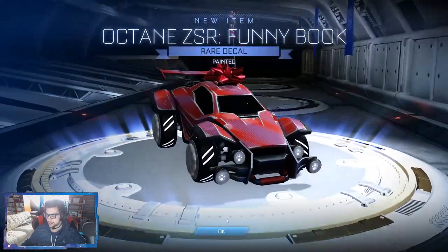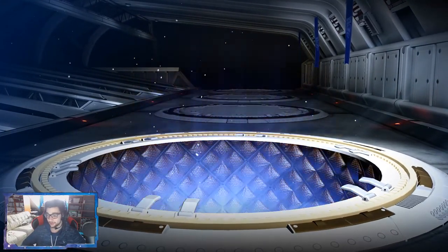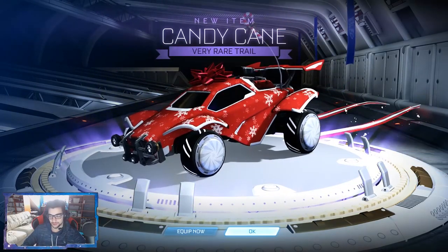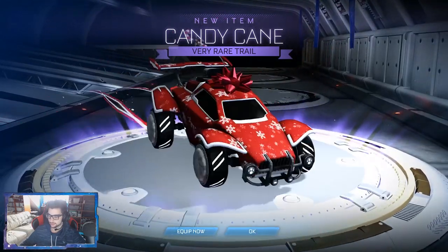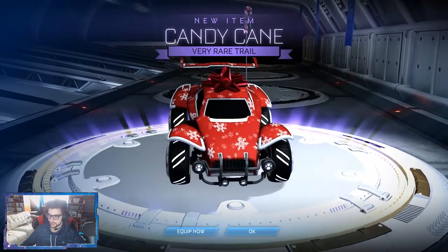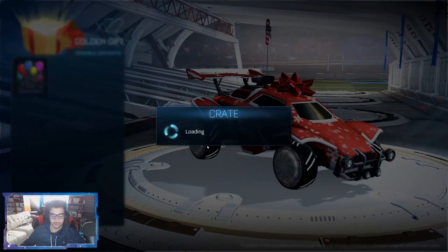We're starting off with a white painted Mistletoe Mantis decal, which is good with me. We got the Octane's ESR Funnybook certified - look at us getting two things certified already, first one was certified painted. And then we got a Candy Cane, which is interesting. I guess the old Santa crates are also part of this, because obviously that's from the old Santa crate.